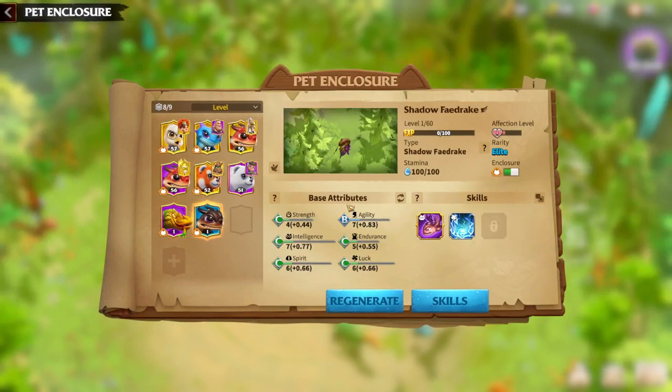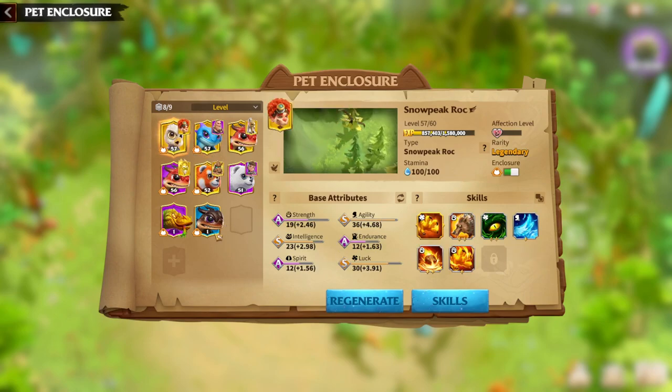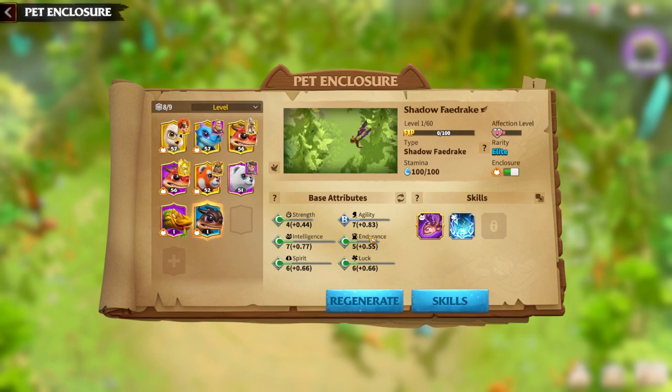First of all, as always, I'm going to speak regarding attributes. Priority attributes for Shadow Fedrake are intelligence, spirit, and luck. The main attribute is intelligence simply because the main skill of Shadow Fedrake, Shadow Hunter, is an intelligence attribute skill. Try to get a legendary Warped, since the level of Warpeds increased during the season — you can see how many S-tier attributes the legendary Warpeds have.